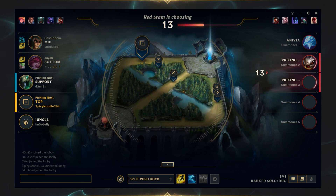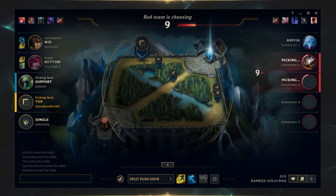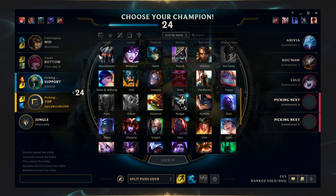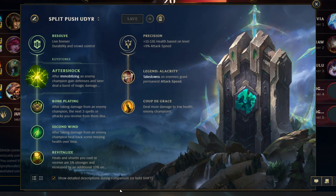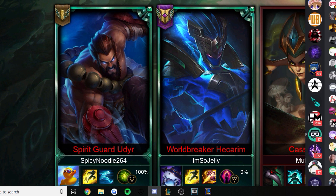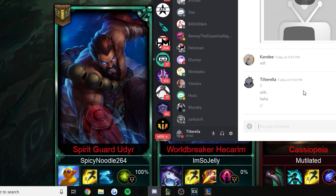What's up guys, welcome back to the Spicy Noodle Adventure. Today we're going to be playing Udyr in the top lane, mainly because we got lucky and got that skin in a box. I've been shuffling through basically all the keystones and figured out the runes I like the most. Depending on who they pick in the top lane, we might swap out the bone plating for demolish. I just got a message on Discord — seems we're versing her.